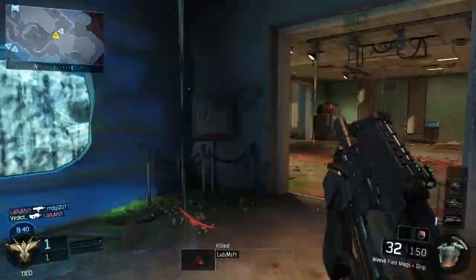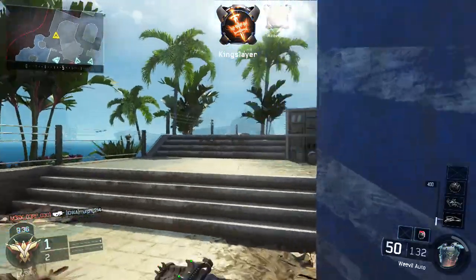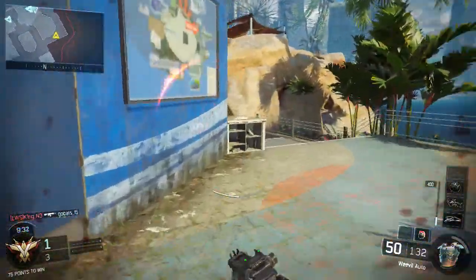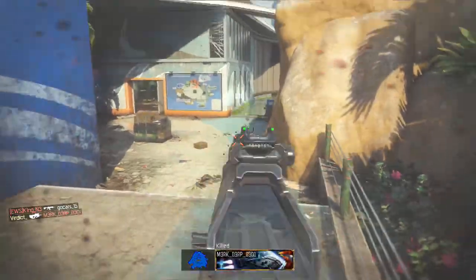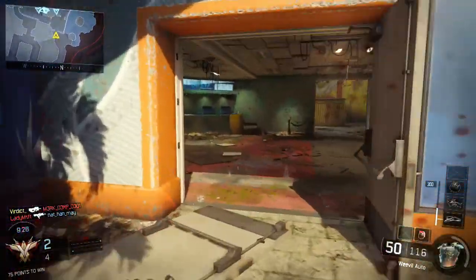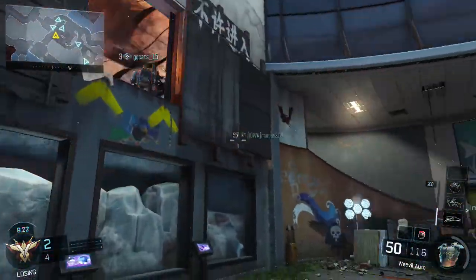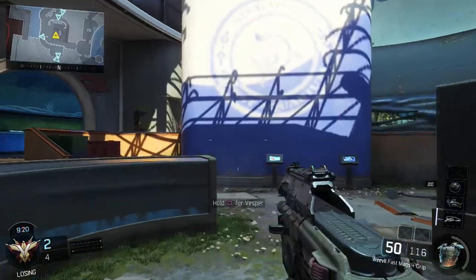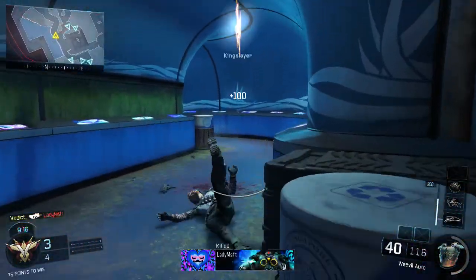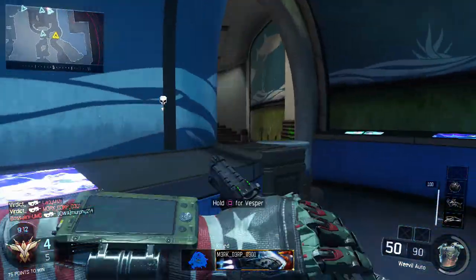Alright, so those are going to be our first kills. We do have Fast Mags on this one, and we also have a Grip on this, I believe. We're going to come back, take that guy down there. So we're playing a little aggressive, and that's what we're going to have to do here with the Weevil. We'll throw that back side there. There's going to be some enemies coming back — some more back here — so we are 4-0, baby.